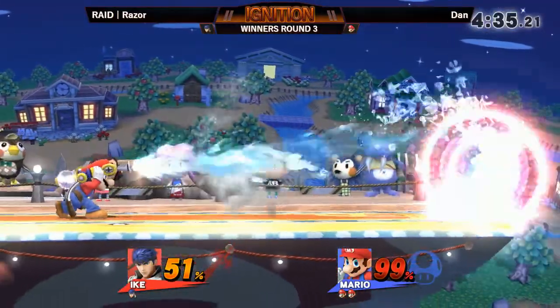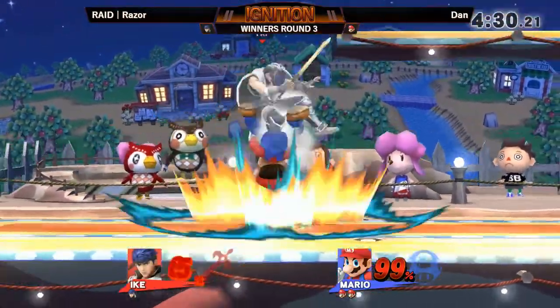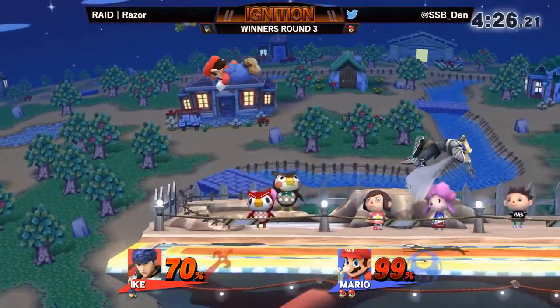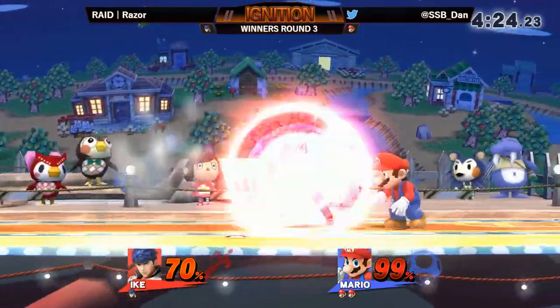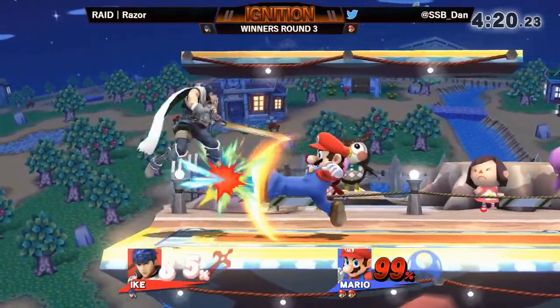Right now, just simple footsies. Flood and Cape are going to be really scary against Ike with how predictable and linear his recovery is — because either you're just going to be squirted aside or just flipped and you're gone. Completely.